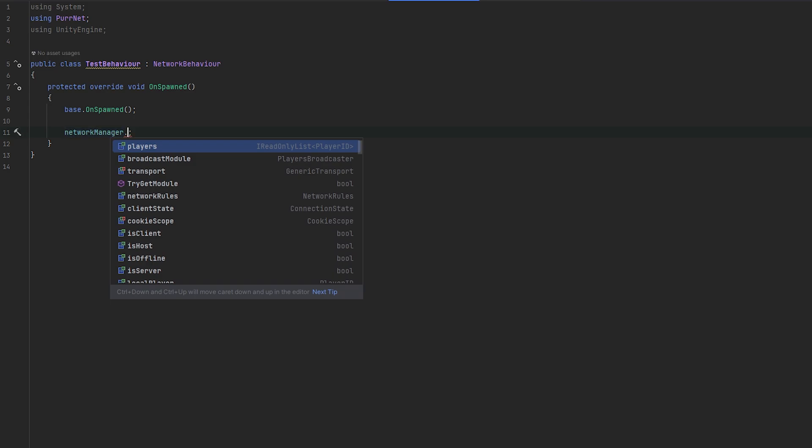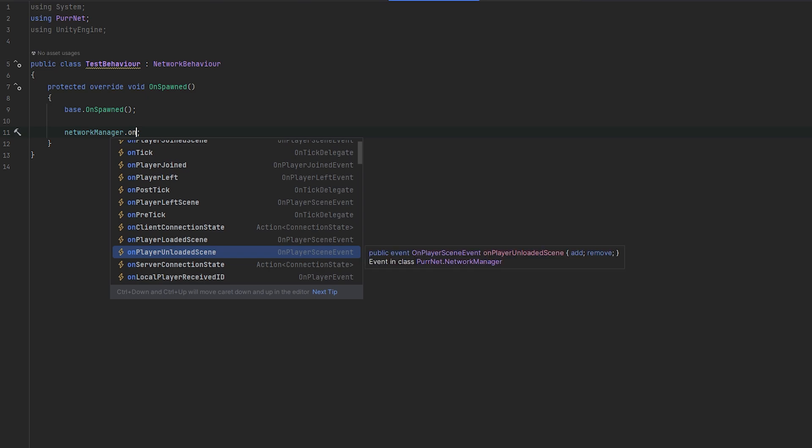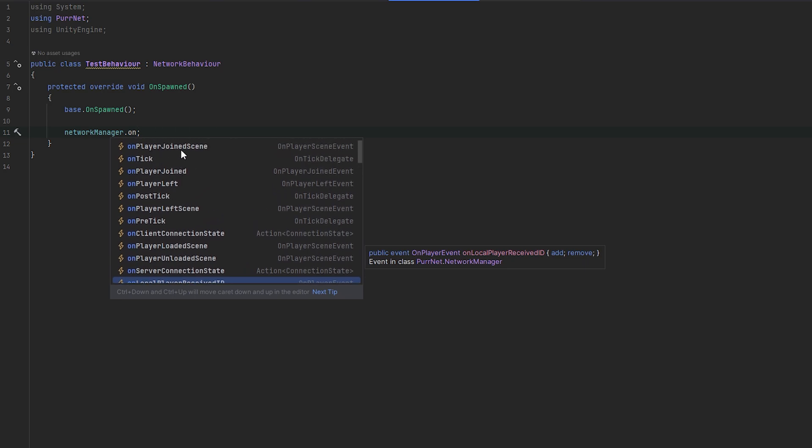Continuing down the list — OnClientConnectionState is what happens when the connection state of the client changes, whether they disconnected, connected, or reconnected. There's also OnPlayerLoadedScene and OnPlayerUnloadedScene. OnServerConnectionState is when the server changes its connection state, and this only runs on the server. Finally, OnLocalPlayerReceivedId is called when you've been given your player ID, in case you want to store it or act on it.